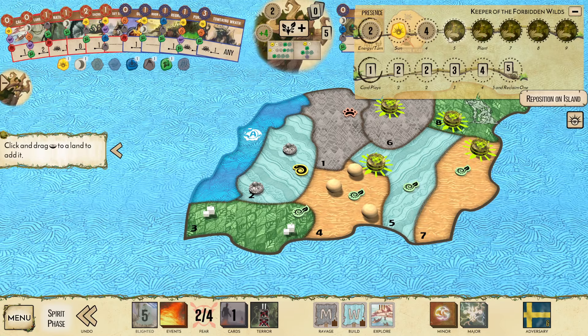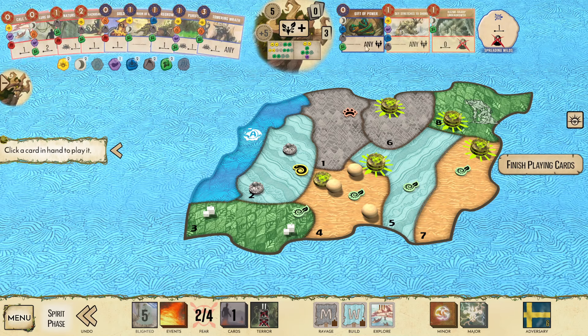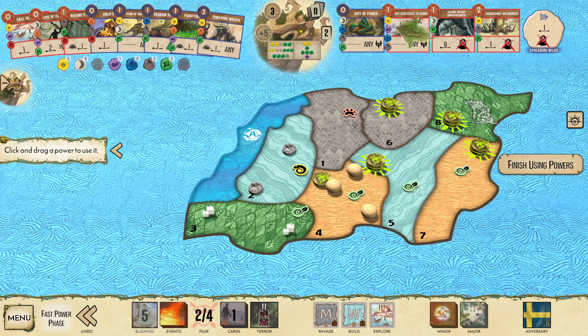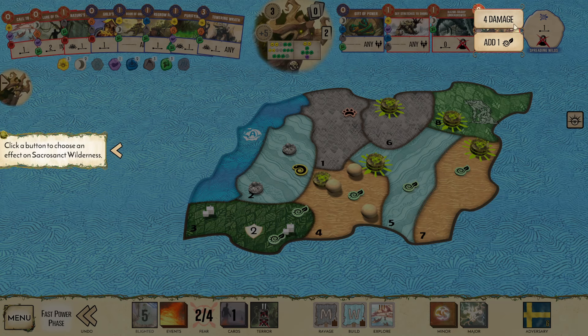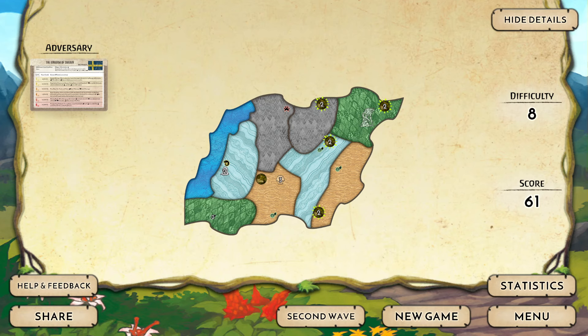We'll Reclaim, place a Presence in there. We'll do Sky Stretch. Razor and Sacrosanct — we use Sky Stretch to give us plus three range, Razor to add another Wilds here, and then Sacrosanct does two damage per Wilds, clearing both towns in A3. And that is it — that's GG. A very solid game with Keeper.